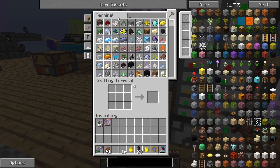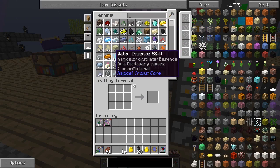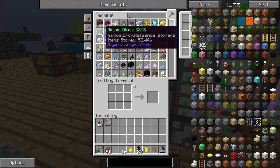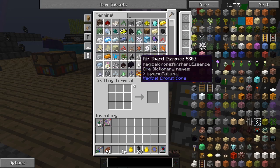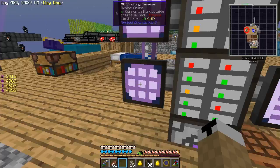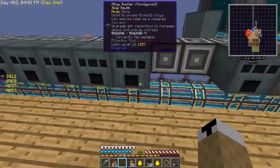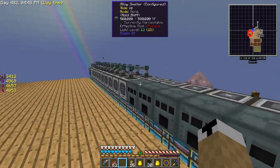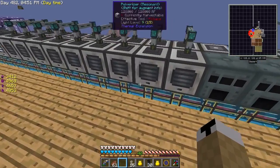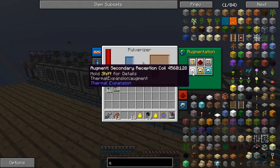Look at all that soul sand — over 240,000. 161,000 redstone. Just everything is crazy. 53,000 municio blocks, 10,000 more growth pulsars. Got all kinds of automation going, including all these machines over here — these are just a bunch of alloy smelters all fully upgraded with the octatic capacitors, as well as pulverizers, all resonant with speed augmenters to speed them up.